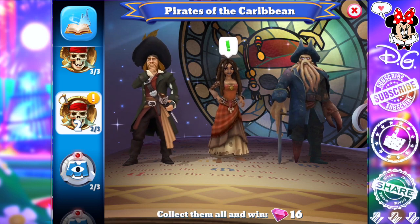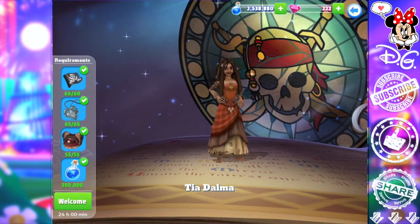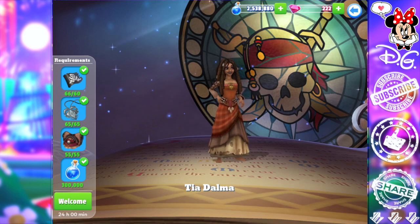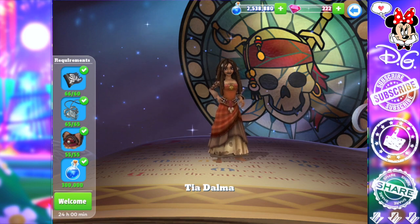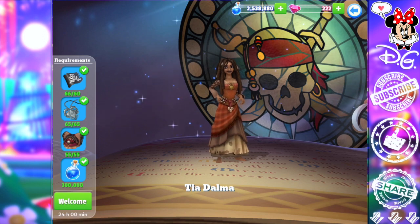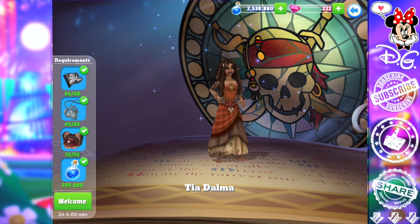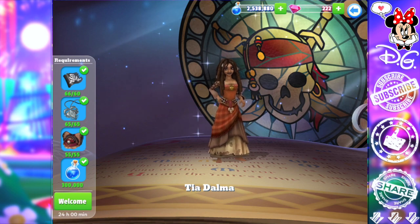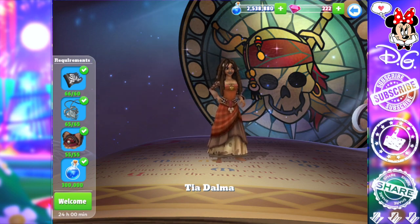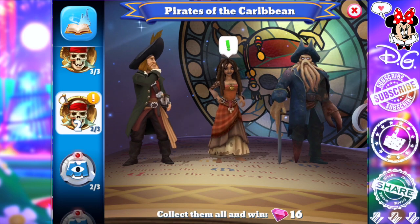Barbossa and Tia Dalma — probably not, but we'll see if they incorporate those two. I don't have Tia Dalma, but if they use Peter Pan and mix collections like they did last time, with Tia Dalma thrown in as a Pirates character, I might welcome her. But I'm going to try and hold off — I've got the magic to do it, but I want to work on leveling up my characters for the upcoming chapters.